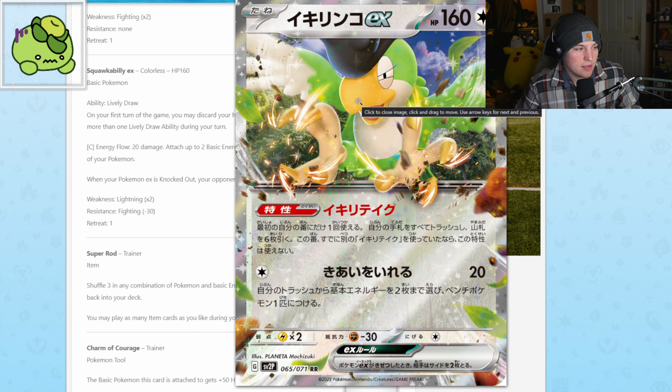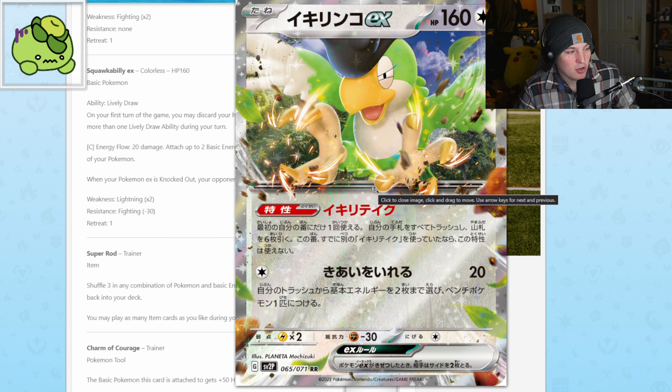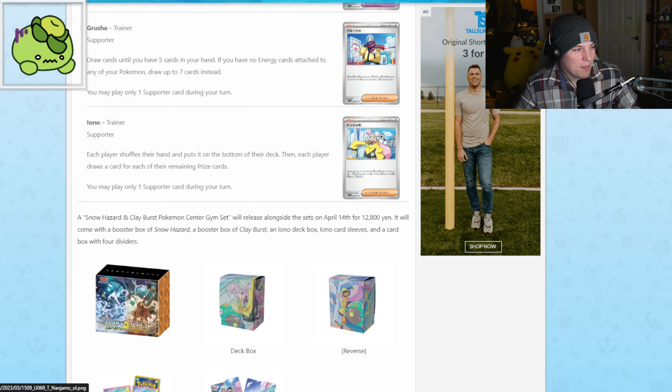Next up we got Squawkabilly — ugly thing but it's kind of a cool EX. It doesn't evolve, it's just an EX, and it didn't play much of a role in the game except being outside the town where Iono was, but I'm here for it.